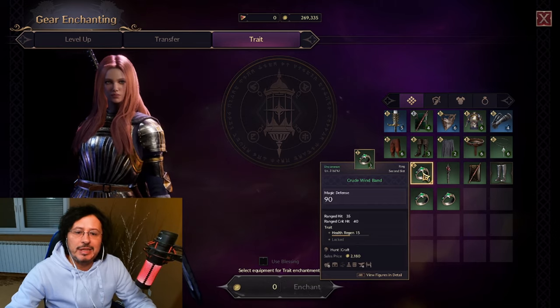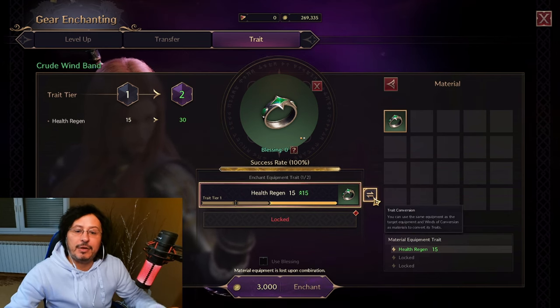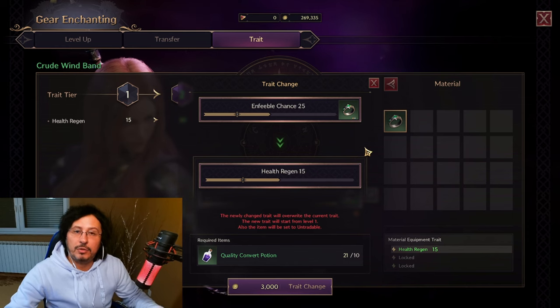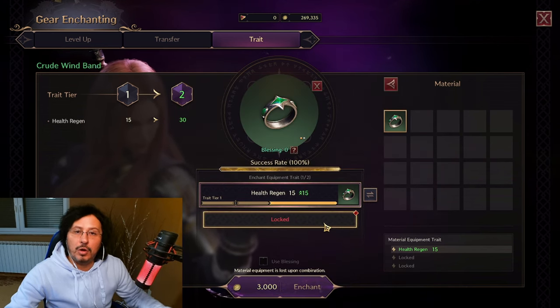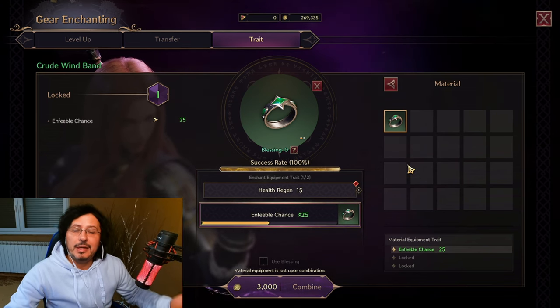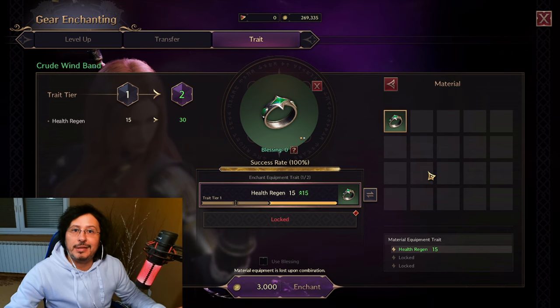We'll play around with this ring here. For this ring I have two options: I can convert the trait — changing from a healing regeneration trait into an inferable chance 25 trait — using a duplicate item. Another option would be to unlock another trait, and for that I also need to use a quality convert potion. This is very important to understand, because in endgame when you have a purple part of the gear, to unlock another trait or convert a trait, you will need to have a duplicate item — not just one, but a few items to get what you actually want.